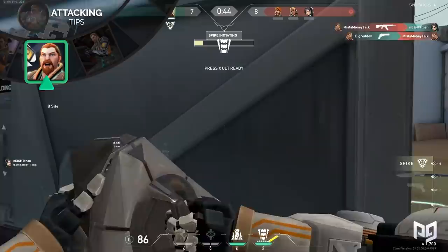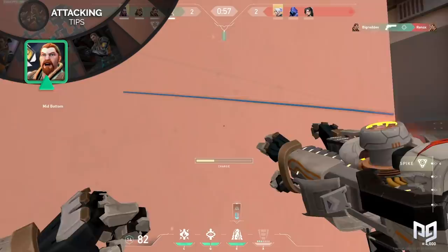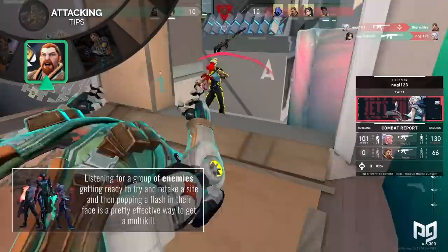Now that you are onto the site, what do you do? Well, if you have the spike, you should probably plant it. But assuming that you don't, try setting up in a hard-to-check corner. The corner will give you cover — unless the enemy team has a Breach as well — and also give you an easy way to deploy your abilities. Since Breach's flash lasts for quite a while, listening for a group of enemies getting ready to retake the site and then popping the flash in their face is pretty effective for getting a multi-kill.